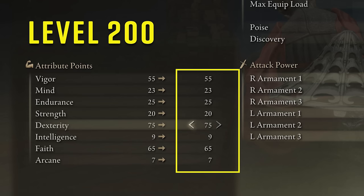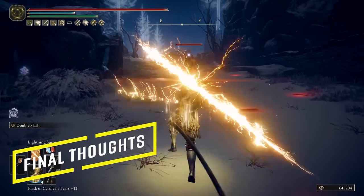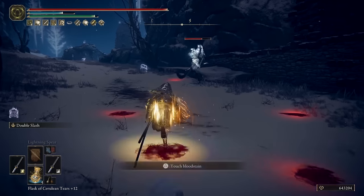For a level 200 character: Vigor 55, Mind 23 so you can use a fair amount of incantations back to back, Endurance 25 for a decent stamina pool for melee attacks, Strength 20, Dexterity 75 — the most important attribute in this build, and we'll effectively reach 80 using the Millicent's Prosthesis talisman — Intelligence 9, Faith 65, Arcane 7. After playing another NG+ with a lightning build, I have to say it's really OP and right up there with Bleed and Magic builds.